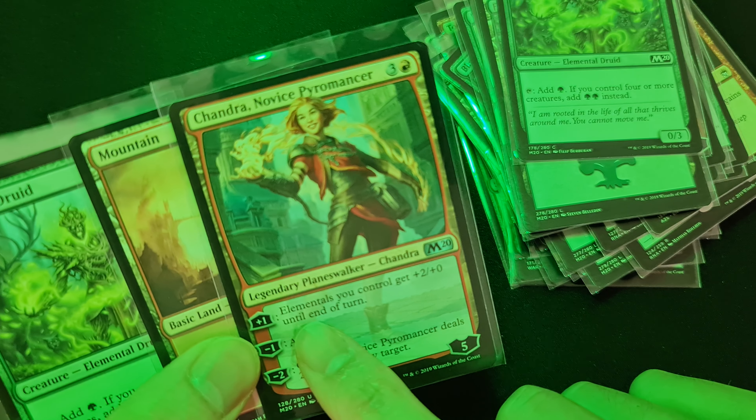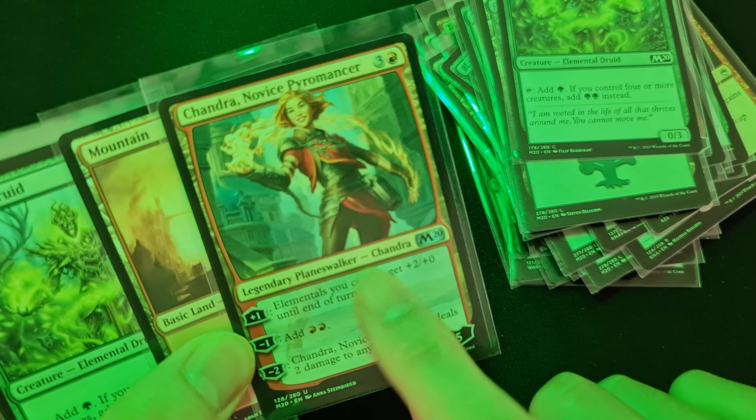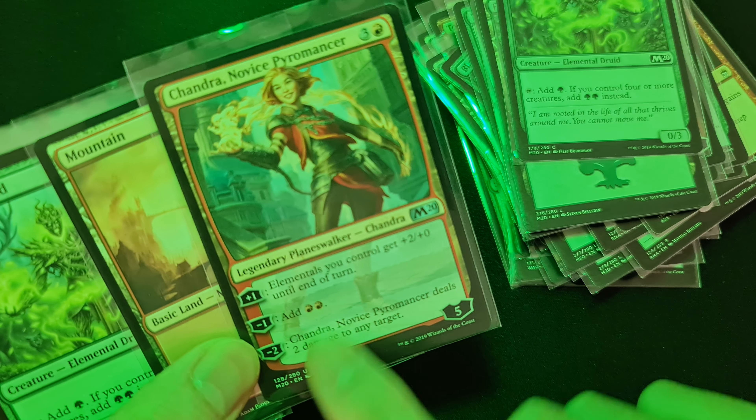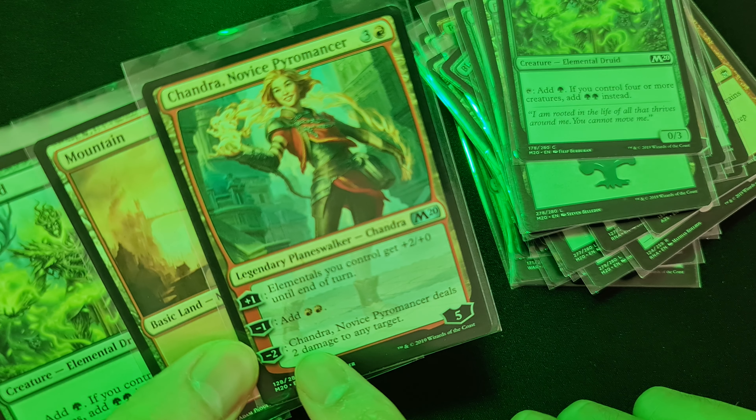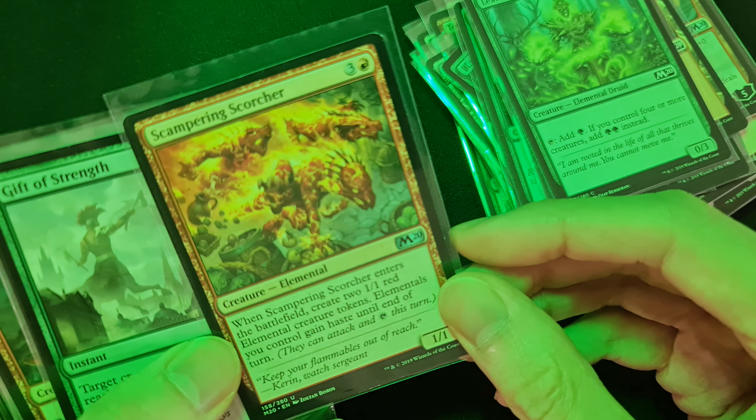Chandra, Novice Pyromancer: her plus one gives elementals you control plus two plus zero until end of turn. Her minus one adds two red mana. Her minus two deals two damage to any target. Another Leafkin Druid as well.